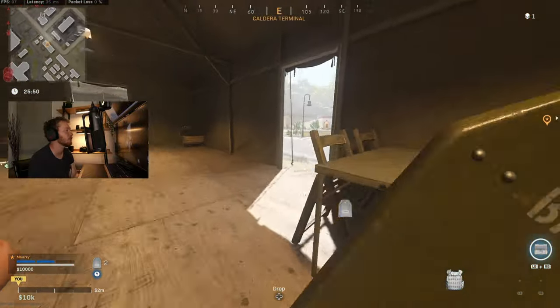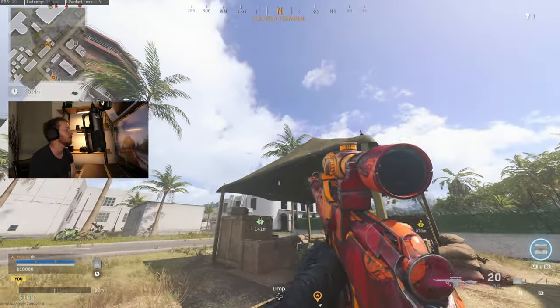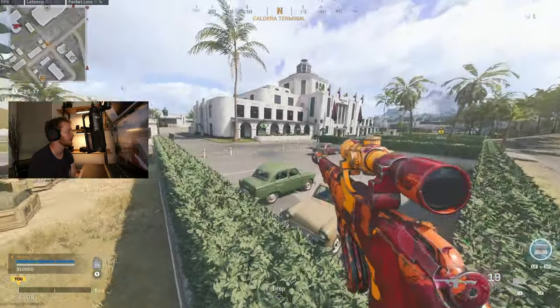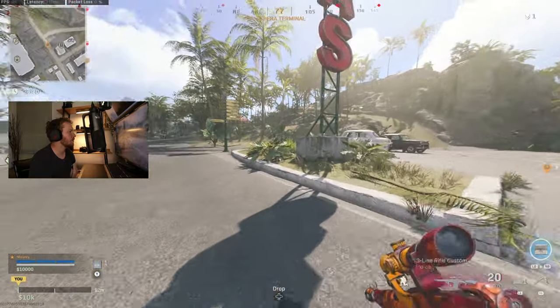The down is not the shot that counts. You could technically down someone, then run to the distance and finish the kill, because it's when you get the kill that matters. If you down someone at 50 meters but then run closer, it's not going to count — they have to die more than 50 meters away from you.